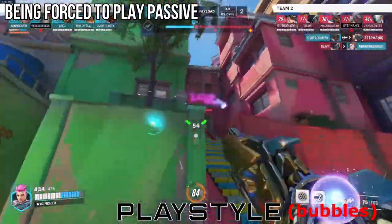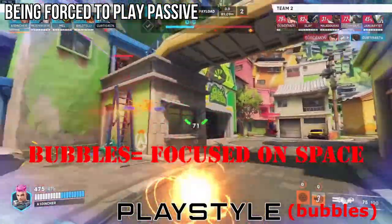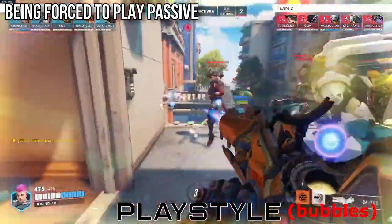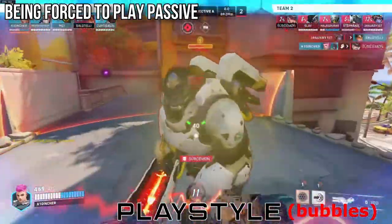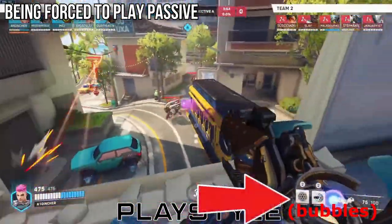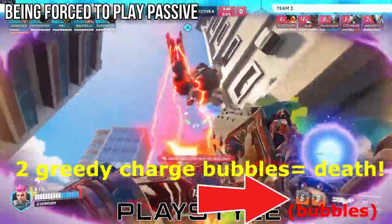Your bubbles become less about building charge and more about controlling space. If you bubble just for charge and you cannot push out and take space anymore, you lose neutral and you have to retake for your team — your team can't play the game, you lose out on damage. And when you're dead, you have zero charge.